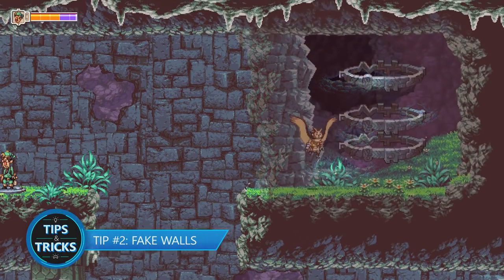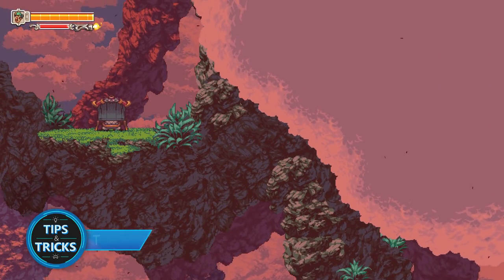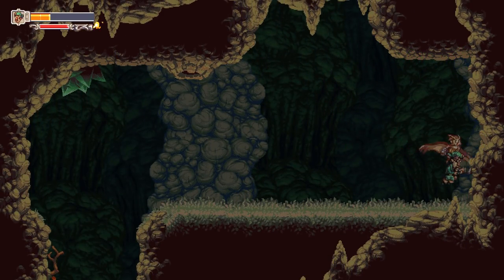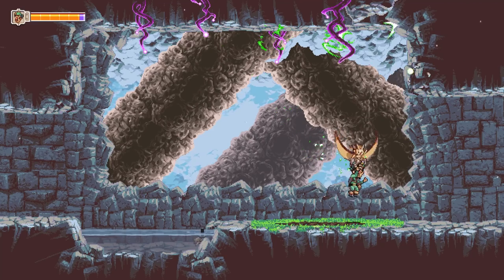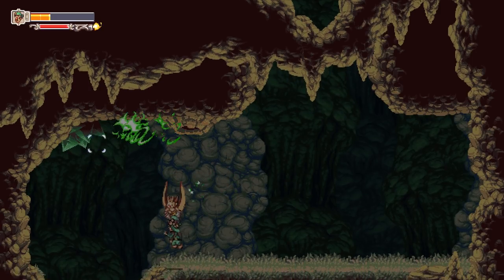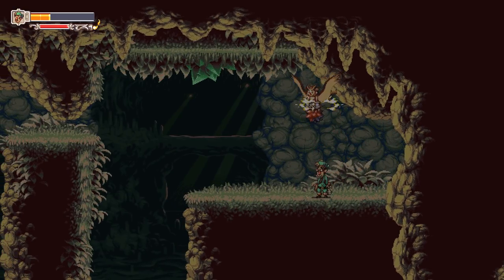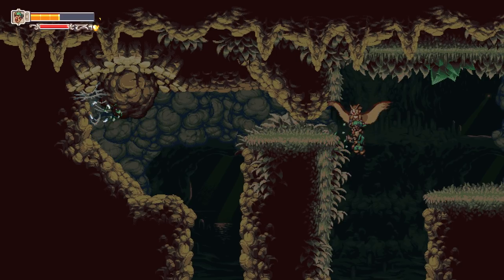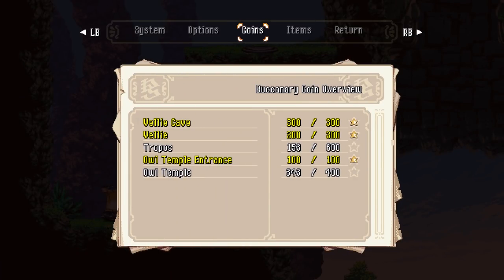Tip number two: Fake Walls. When exploring different regions, be sure to check each wall. D-Pad Studio seems to love putting hidden rooms and paths scattered throughout. You can't rely too much on the visual clues if you're hoping to find each one. So the best approach would be to either hug each wall or continuously fire your weapons while exploring. When your projectile hits the wall, it will have some sort of collision. However, if no collision is present, then you've just found one of these secret paths, which can lead to shortcuts and even host some of those missing Buccaneary Coins. So if you're missing a few coins in an area, it's time to check those walls.